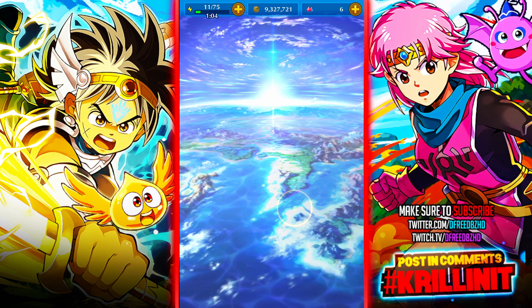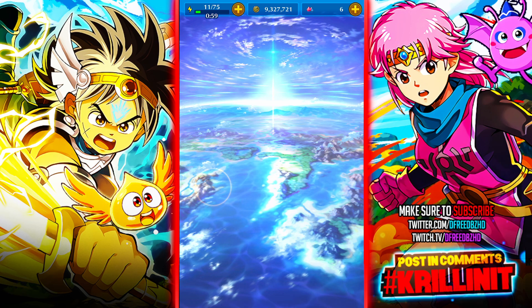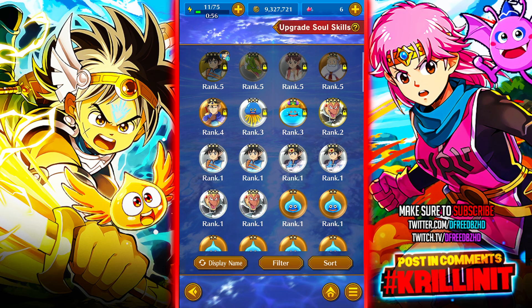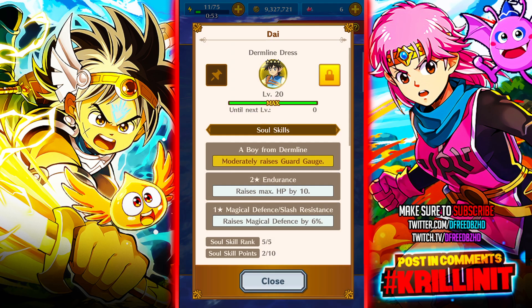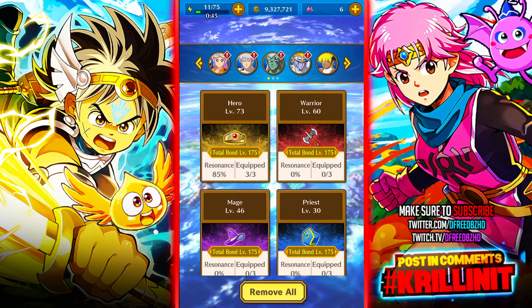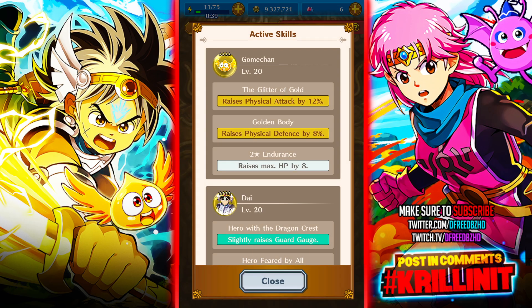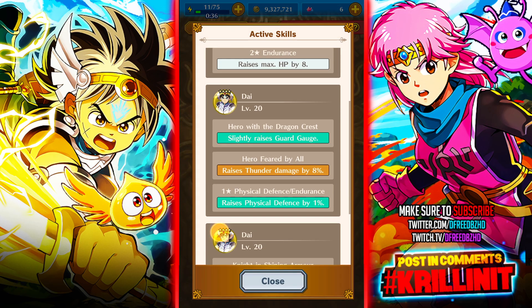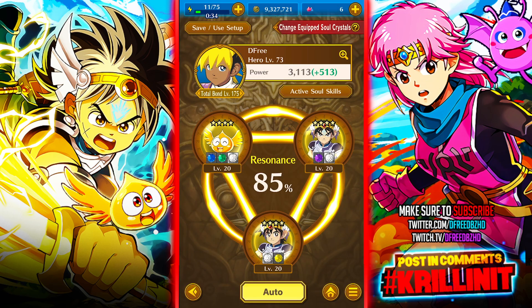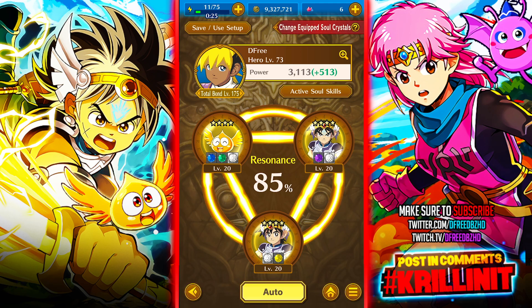Soul crystals can be limit broken — they can use duplicates of their own to increase their max rank and stars. Once you start messing with it it's easy to understand. If I select my hero vocation, these are the ones I equipped, and you can see the effects: extra stats, extra guard gauge, and things like that. As souls are at a higher level, the resonance boost increases, which is better for you overall.